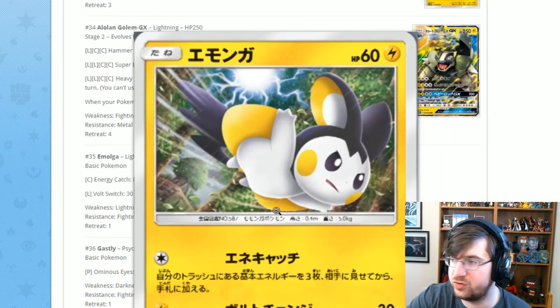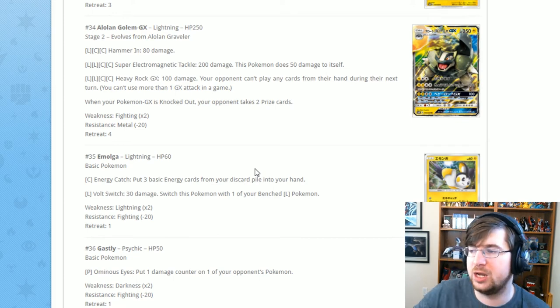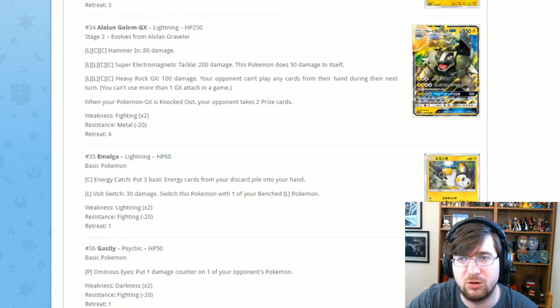Next is Murkrow, just a filler card. It has Energy Catch for one Colorless — put three basic energy cards from your discard pile into your hand. Then Volt Switch for one Lightning: 30 damage and switch Pokémon with your bench Pokémon. Definitely a theme deck card.